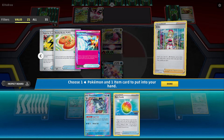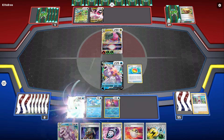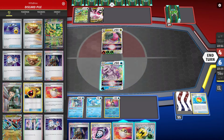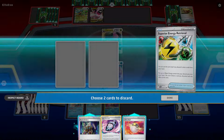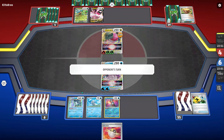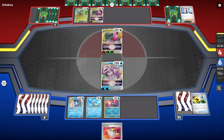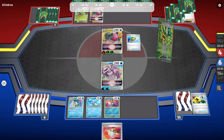I do top deck an Irida which is kind of lucky. I kind of want to get a Vessel to not have to waste this Superior, but it's prized — actually, there is no Vessel in this deck at all. That's kind of funny; this whole game I thought the Vessel was prized but there really just isn't one. So I grab the Candy and Baxcaliber as the next best choice. I'm trying to decide what to get rid of with the Superior — I'll get rid of the two non-Ultra Ball cards because I'm hoping to Ultra Ball for Lumineon in a couple turns.